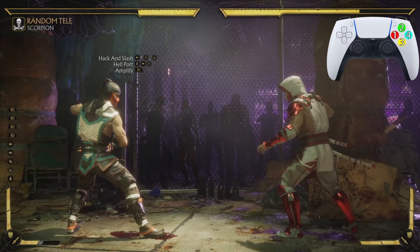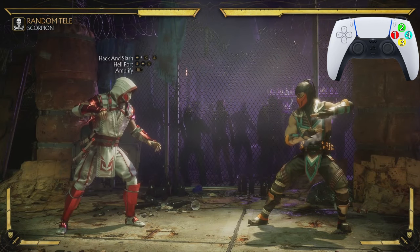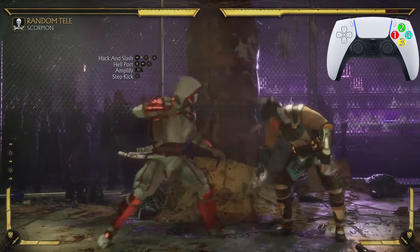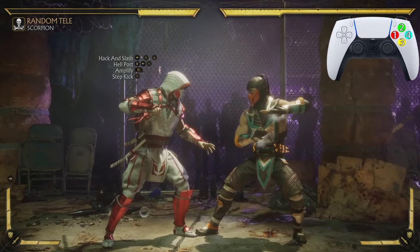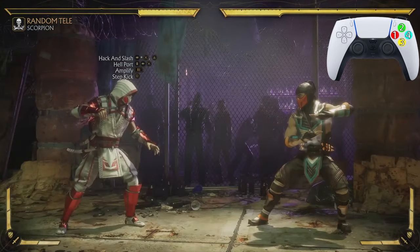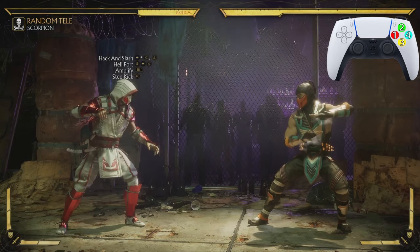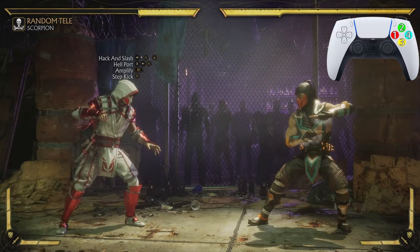You could hit it with the uppercut right there, but we're going to keep moving. After the teleport, we're going to hit them with the standing 4 — just a step kick. Let's practice going from the teleport into that step kick. Now let's go from the Hack and Slash all the way down to the step kick.